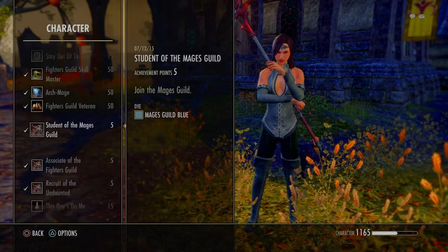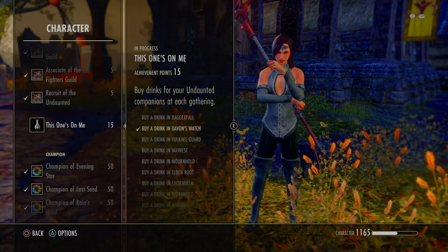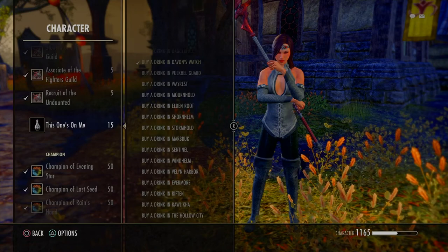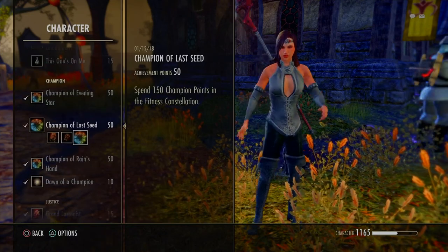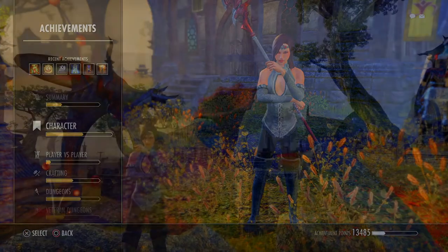Basically they're not someone to listen to when it comes to achievements. Look at that — I only have 'Buy a Drink' and 'Davin's Watch' for an undaunted companion. I think I did it in Cold Harbor. Maybe it wasn't even with her. These are all the different ones that get you the dyes.